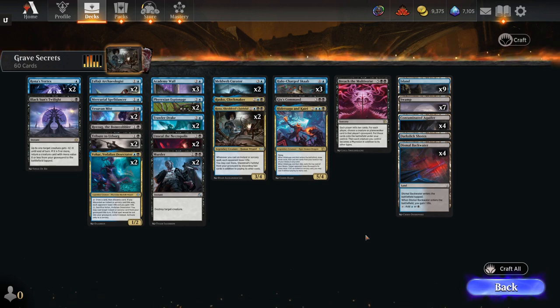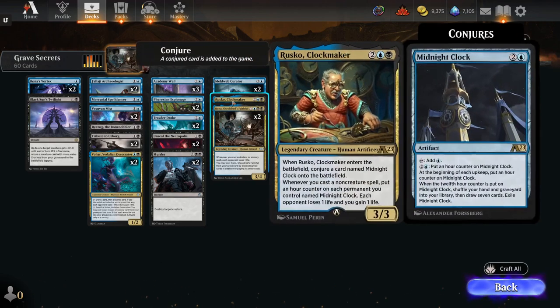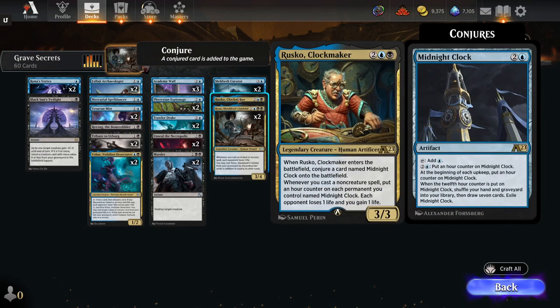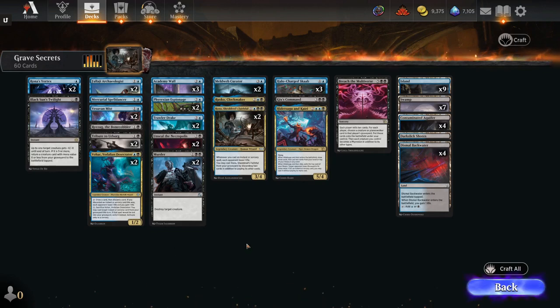I'm actually recording this after I play the matches because, wow, this deck takes some time to get used to — especially on how to use Rusko Clockmaker. We're going to be getting into matches showing you exactly how this deck is supposed to synergize together. But at first I was losing, losing, losing, losing. And there's no way, with the types of cards in here, this deck should be an easy winner. But you have to remember that Rusko is the center focal point of this deck.